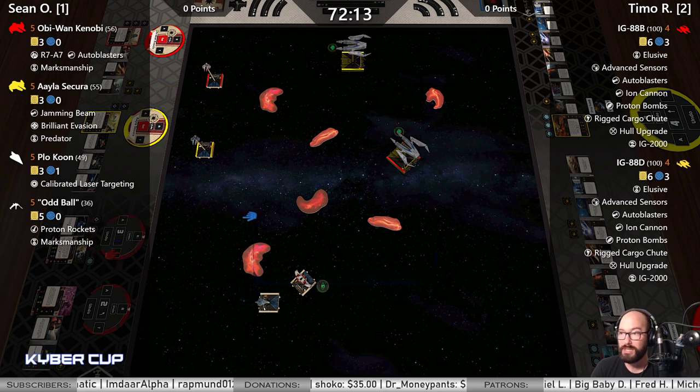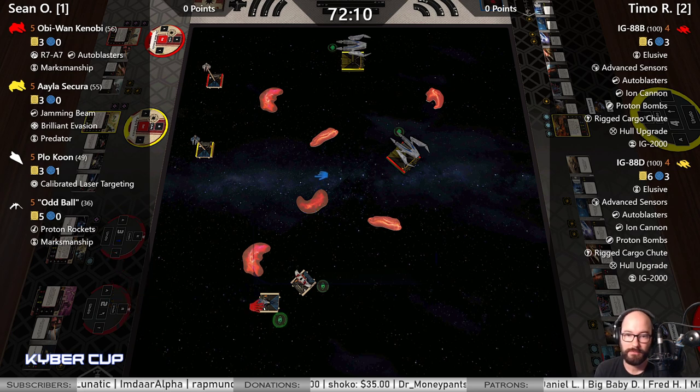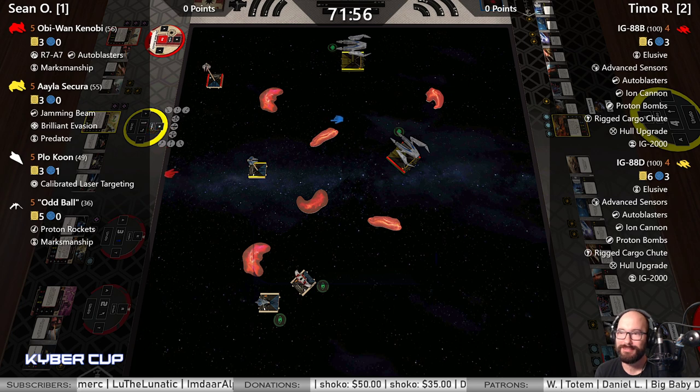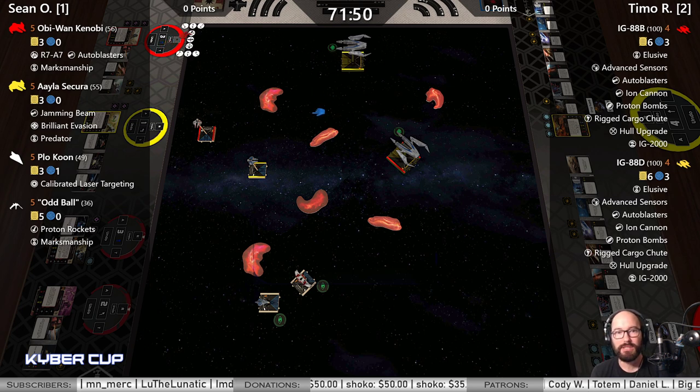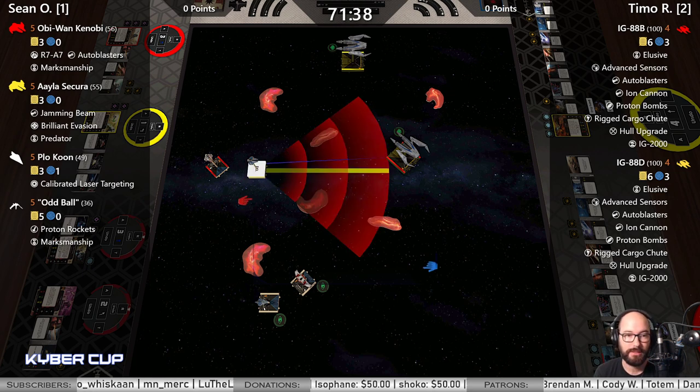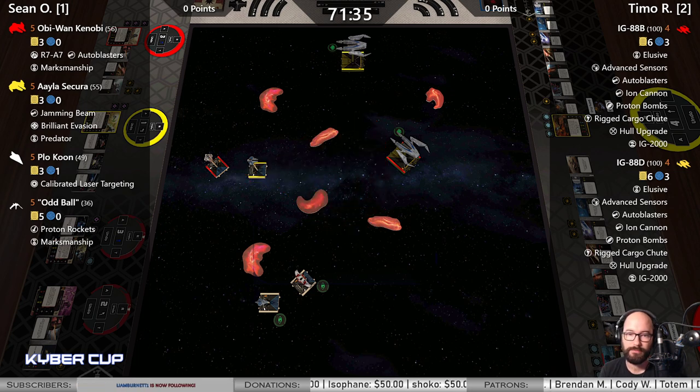Timo — I consider him a pretty excellent scum player. The other Timo in the chat does not have a lot of faith in the IGs, we'll see. We do have IG-88B, so we'll be double-tapping — if you miss Auto Blaster and Ion Cannon, wow. Proton Bombs, Rigged Cargo Shoot, Hull Upgrades, and IG-2000 title. That is a lot of stuff.